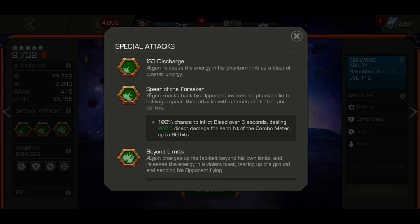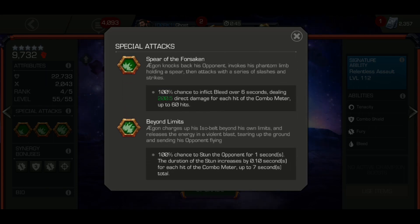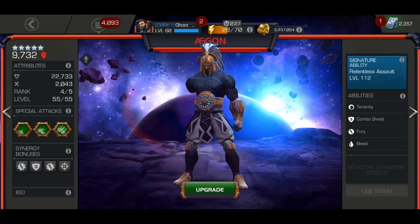Looking at his special attacks: Special 1 is ISO Discharge, where he releases a Phantom Limb Blast from his arm. Special 2 is Spear of Forsaken — he generates a spear from his arm with a 100% chance to inflict bleed over six seconds, dealing 200.5 direct damage for each hit on the combo meter. Special 3 is Beyond Limits, where he flies through the air, smashes the ground, and has a stun that can last up to eight seconds based on the combo meter. For Suicide Riders, doing a Special 3 avoids suicide recoil damage and allows you to do more medium attacks to build that crit rating up.